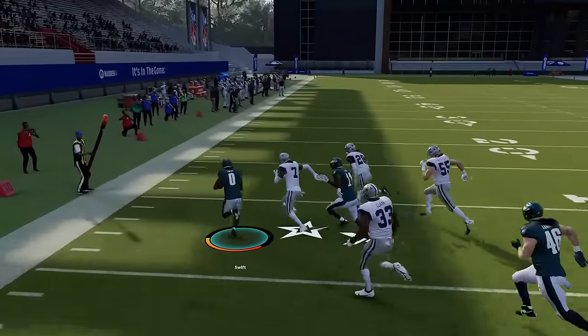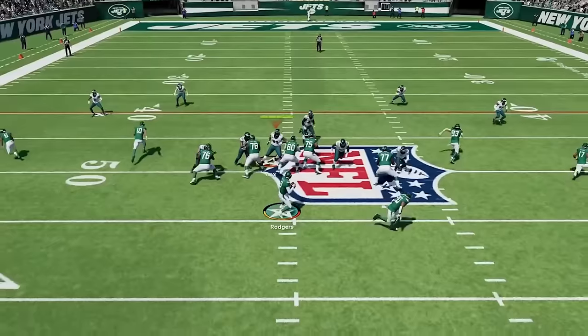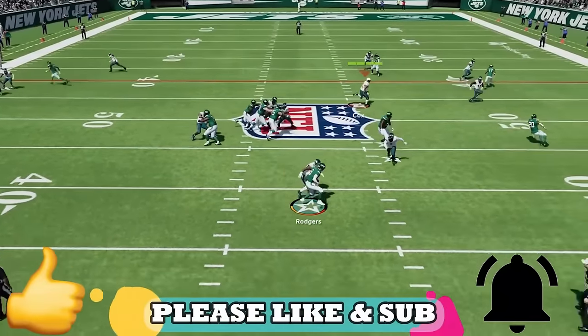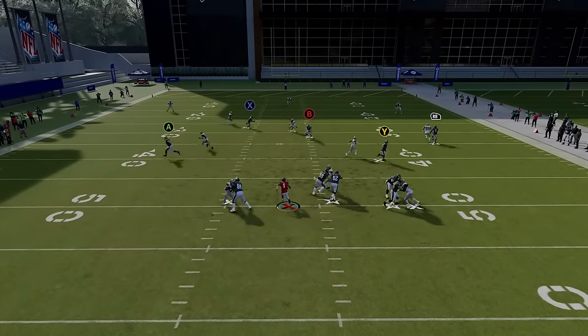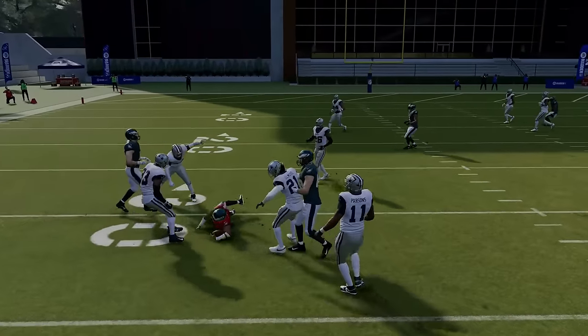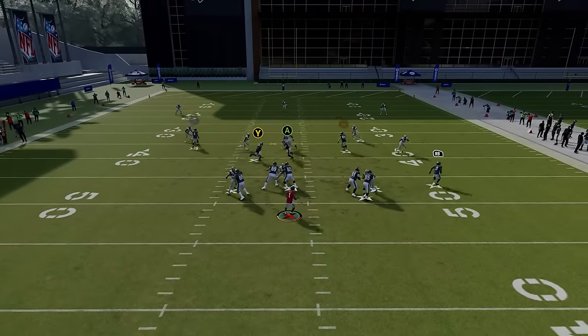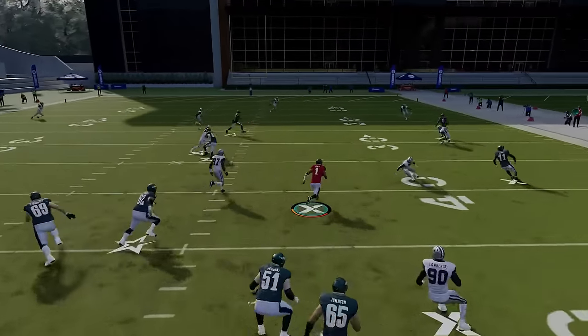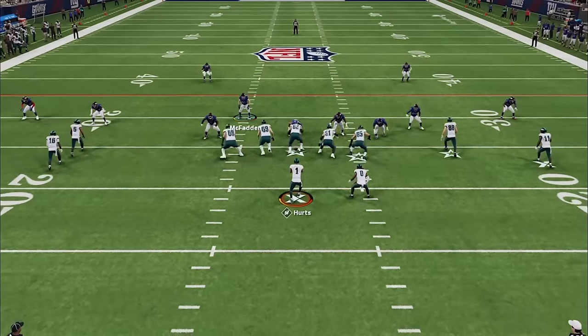With ball carrier on conservative, you will still have some fumbles but they'll be much more rare, especially when running with the quarterback who fumbles the most. If you don't have this setting on and take off with the quarterback, you can still slide before contact by hitting X or Square twice — whether on Xbox or PlayStation — and your quarterback will slide safely without getting hit or fumbling. Just make sure you do it with a couple yards of space.